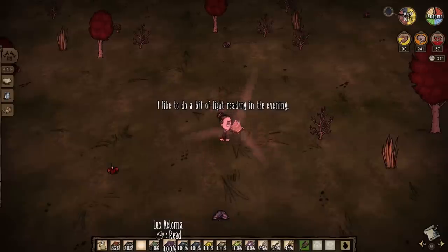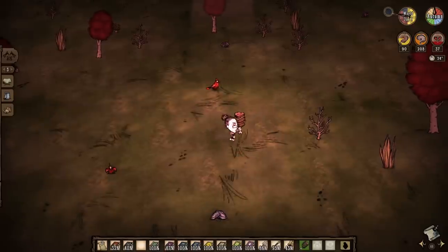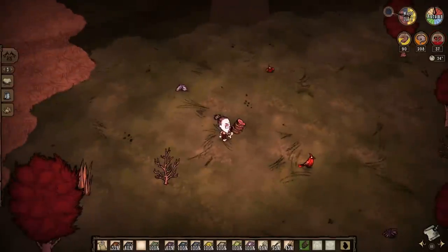Lux Aeternus spawns a light over you, which is surprisingly good. It lasts a long time, so it's definitely good to put over bases in multiplayer servers.